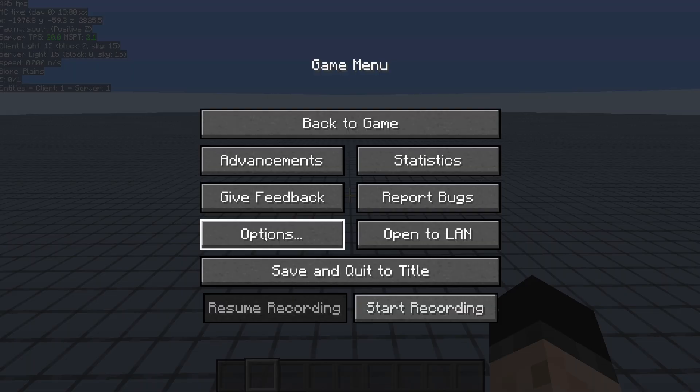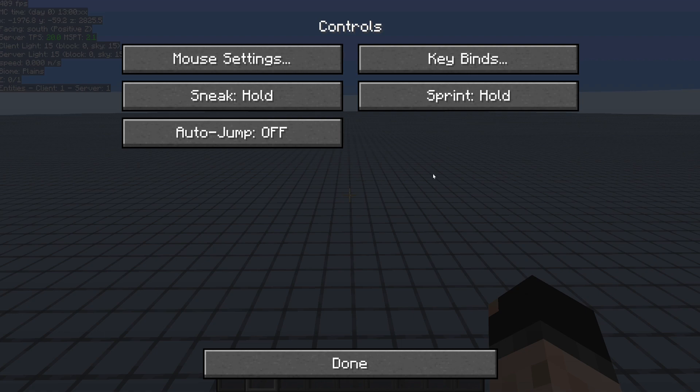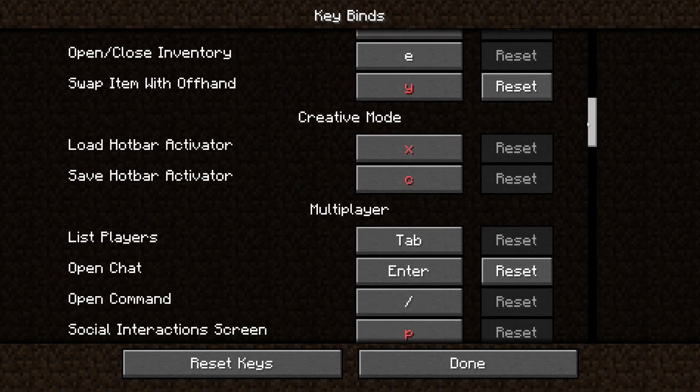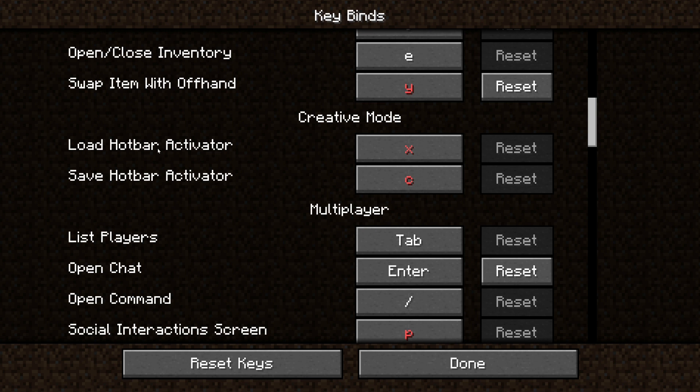First, you want to check what your hotkeys are. Go to Options, Controls, Key Settings, and then scroll down until you get to Creative Mode. We want Load Hotbar and Save Hotbar. This is going to be your modifier that you're going to use. In my case, it's X and C.